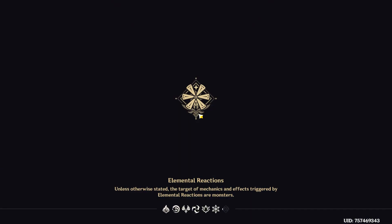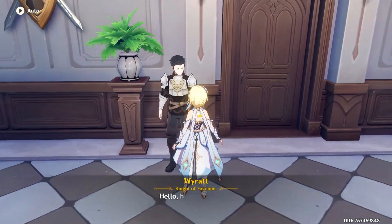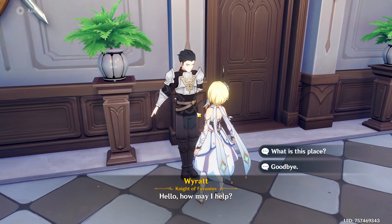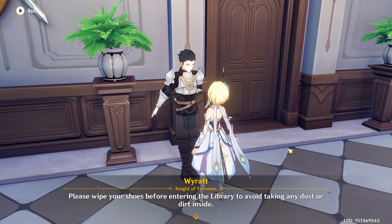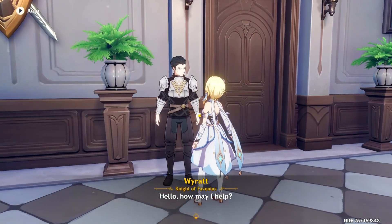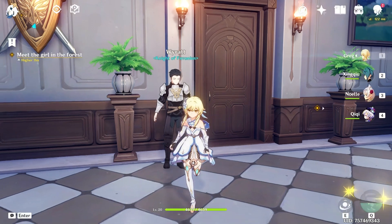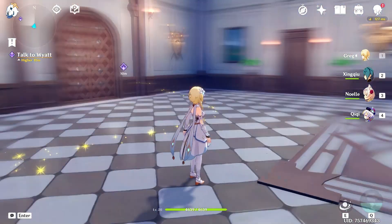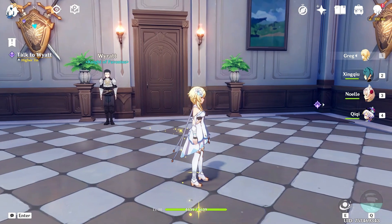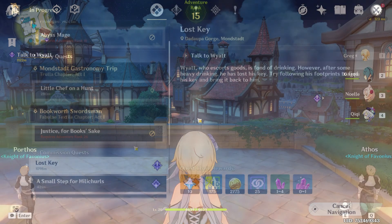I've talked for almost five minutes without doing anything, so if you're still watching — thank you! Let's go talk to Wyatt, one of the daily commissions. Hello, how may I help? The main hall of the Knights of Favonius headquarters — please keep noise to a minimum, wipe your shoes before entering the library. Wait, that's Riot, not Wyatt — that's not the right guy, he's just there trying to be quiet!